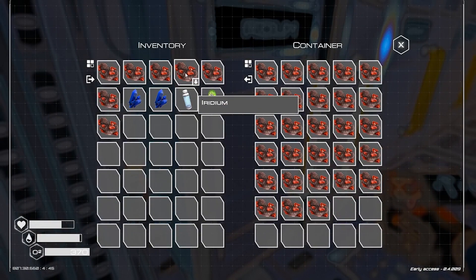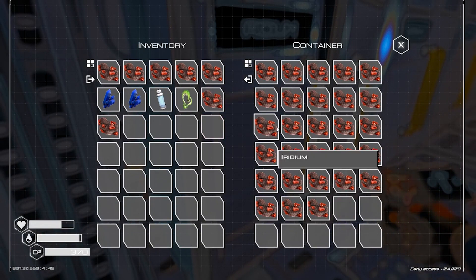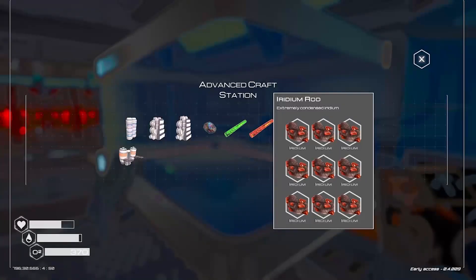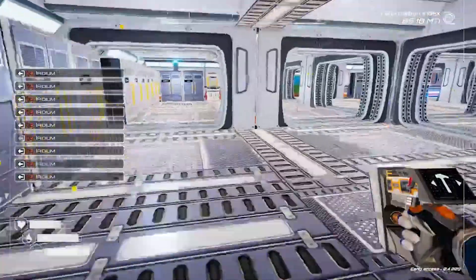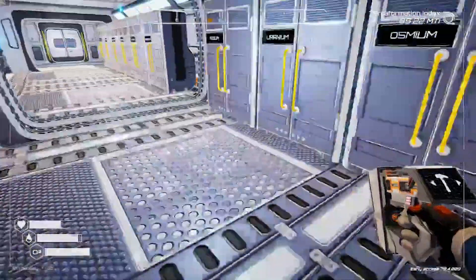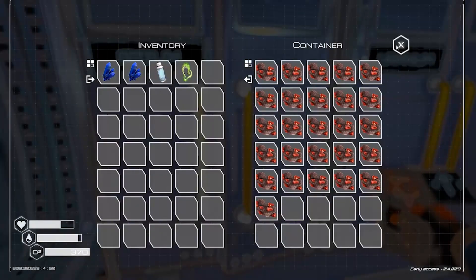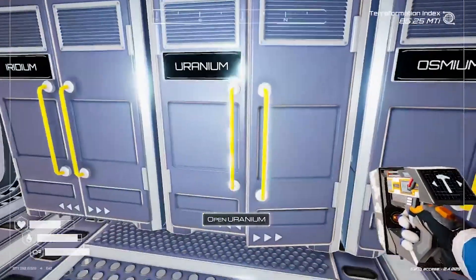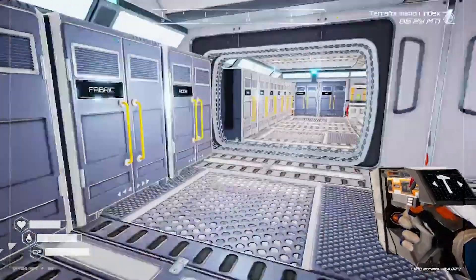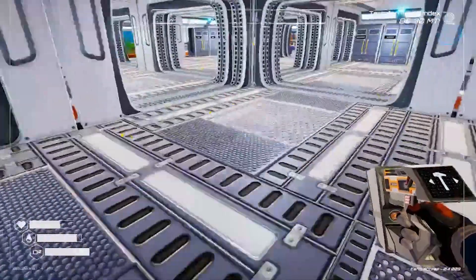You need nine iridium to make a rod. I'm trying to make a box just full of those because once I fill up iridium and can't fit any more, I just make a rod and put it in there. Same with uranium - nine of those make a uranium rod, which you need to make the power things.